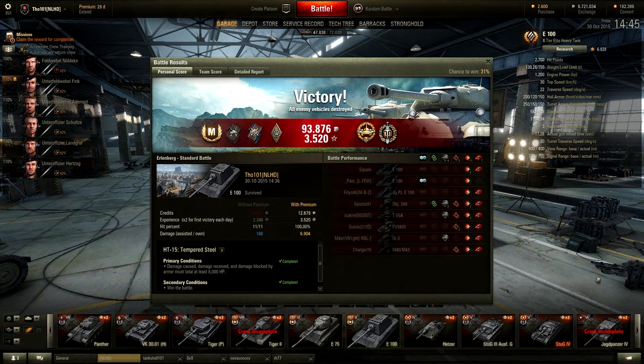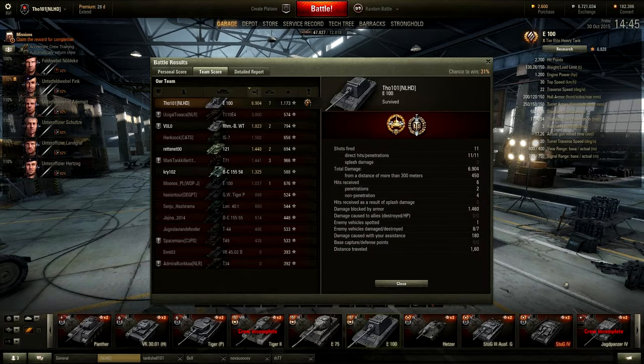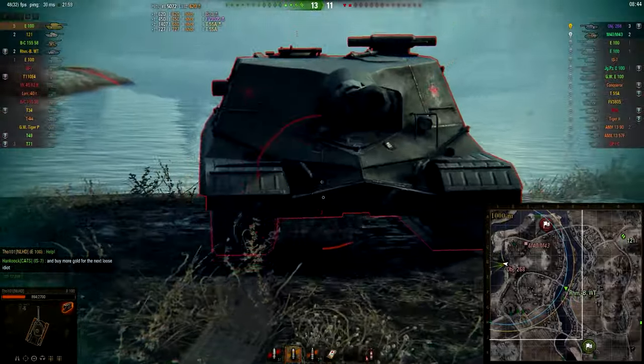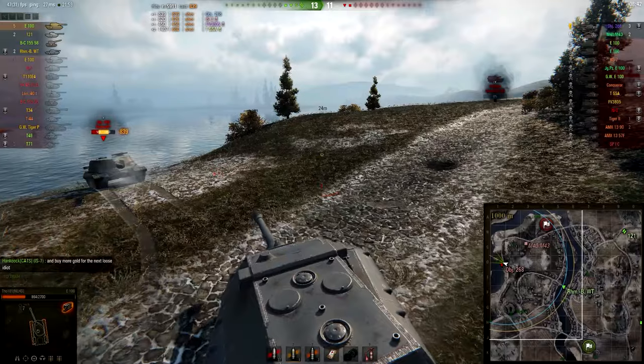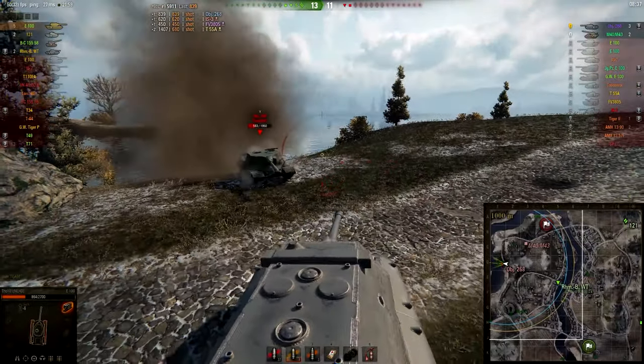We got an ace tanker badge in the E-100, which is really nice at tier 10. We got three tokens: a Dualist token, the Top of the Tree token, and the Bruiser token. We also got the High Caliber and Top Gun medals. I did 6904 damage — more than anyone on both teams — got 7 kills, and 1173 base XP. I now have a female crew member but I'm not sure where to put her.